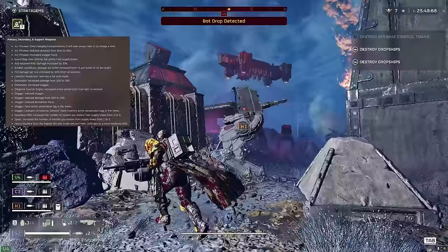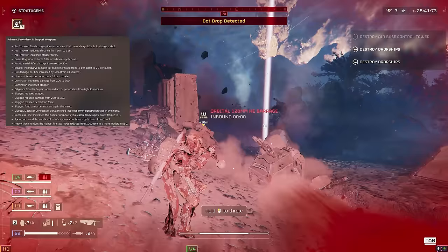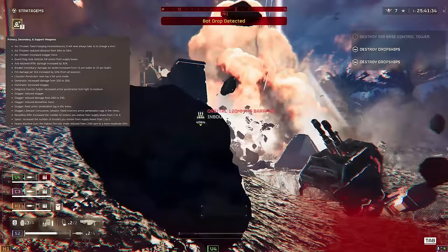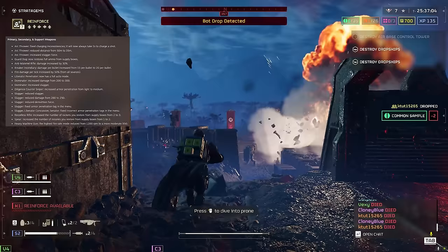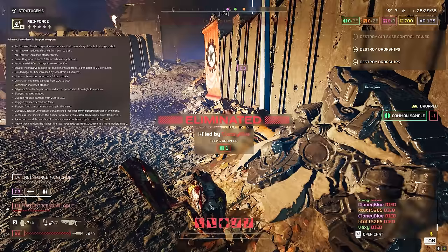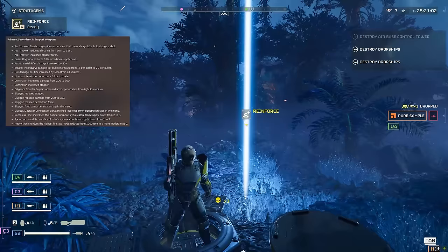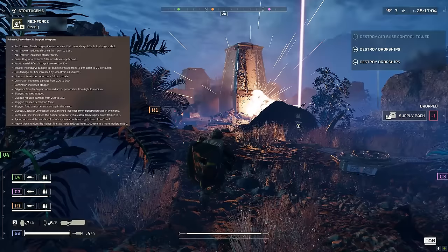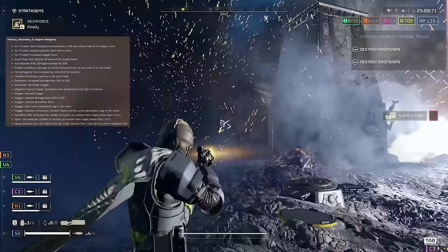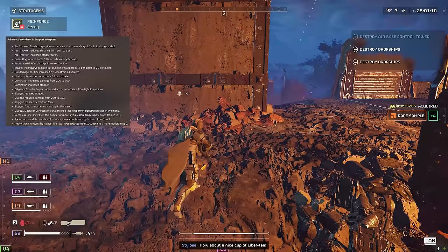The anti-material rifle gets an absolutely massive buff — a 30% increase in damage. That is actually massive. I think this is going to become one of the strongest weapons in the game. Think about shooting hulks in the face, shooting tanks, towers — this is crazy. If you can aim, this is going to be one of the best weapons, especially at harder difficulties where taking out elite enemies is basically what those modes are all about. It's definitely much better against the bots than the bugs.